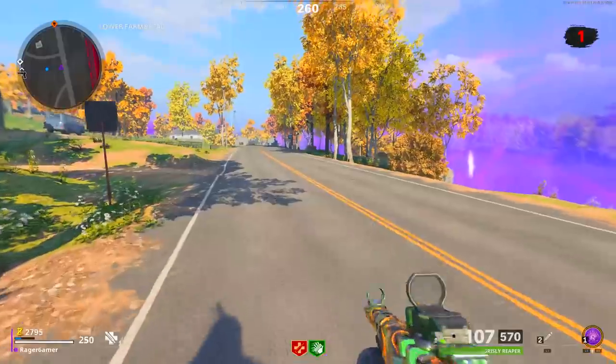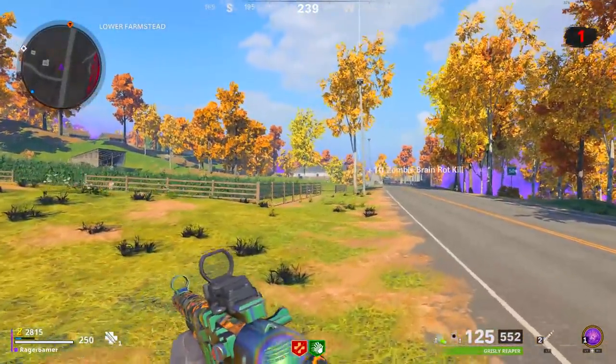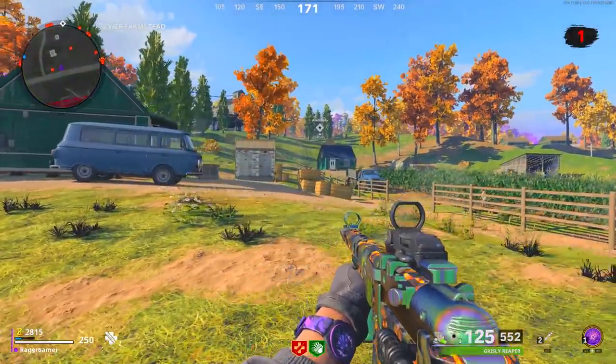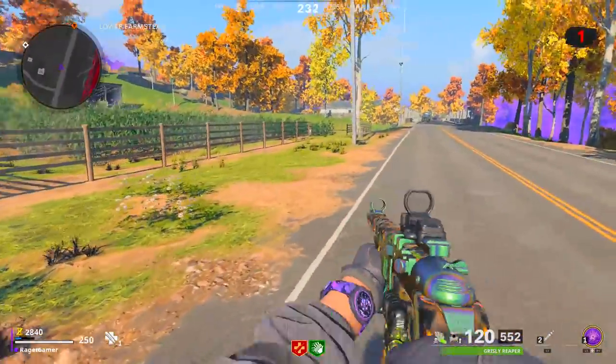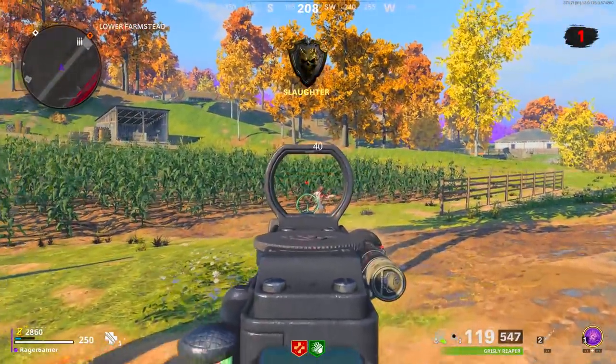The class I'd recommend is any SMG — MP5, Bullfrog, MAC-10, or whatever you want; I was using the PPSH but it doesn't really matter. I'd also put on the Ring of Fire field upgrade. It's not essential, but standing within the ring boosts damage, making it easier to kill tempests quickly.